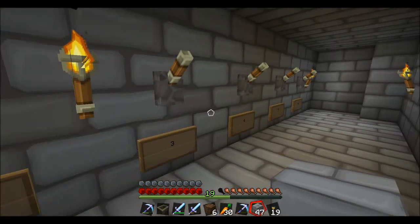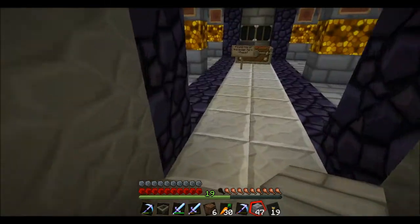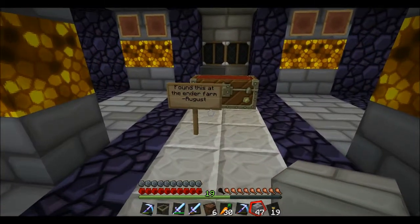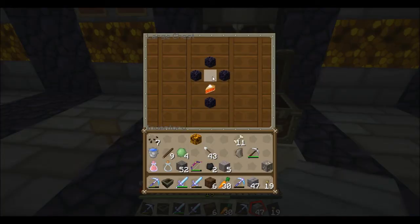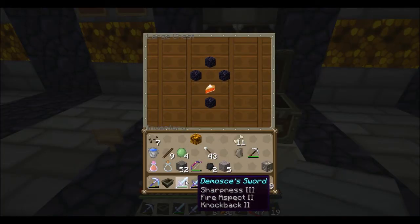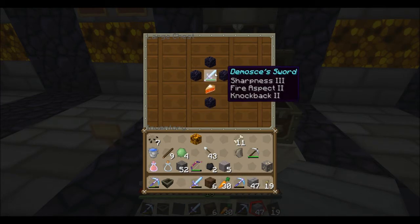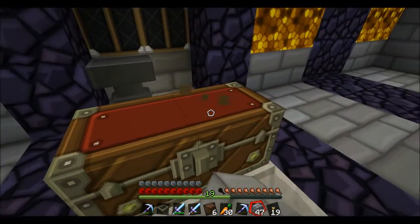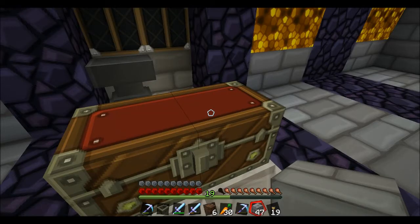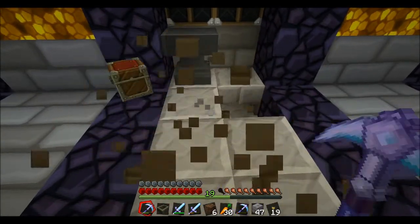We're back and here is my storage room. August found or made me a sword and put it right there — she named it Demox Sword, which was very nice of her. We also have pumpkin pie and some obsidian. I'm going to use this chest as the first one I start with.